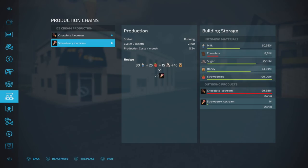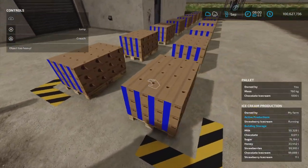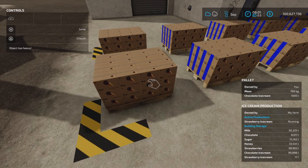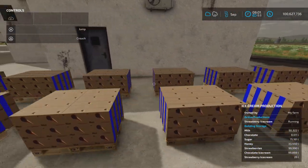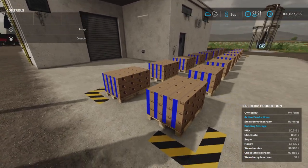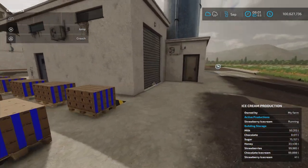We didn't have the strawberry recipe turned on, so we'll turn that on and turn the other off. Let's have a look — chocolate ice cream, there it is. 1,000-liter crates, not liftable, weighing 760 kilograms. There's a nice big spawn point out here. One of my pet peeves is having too small a spawn point, so lots of chocolate ice cream out here, melting in the sun.